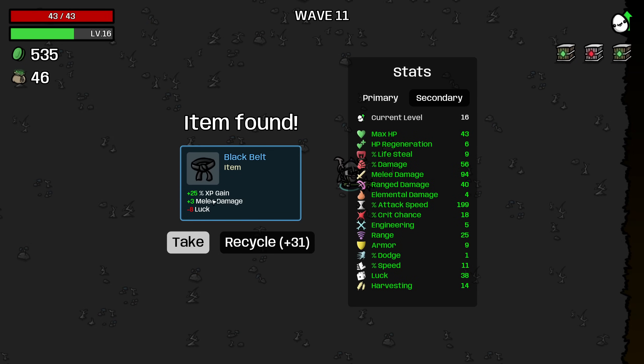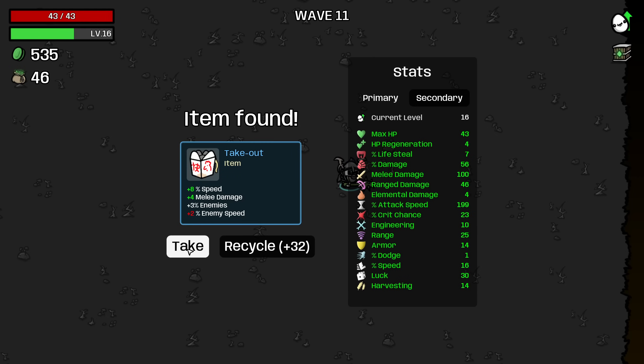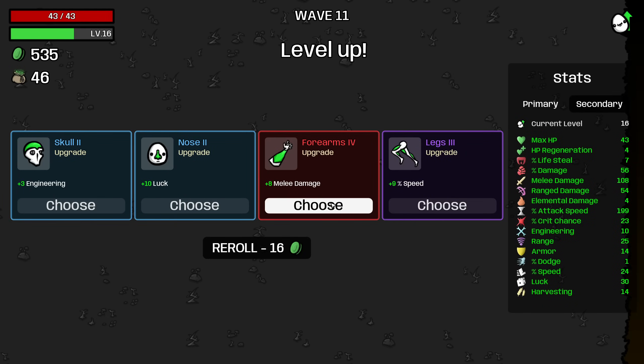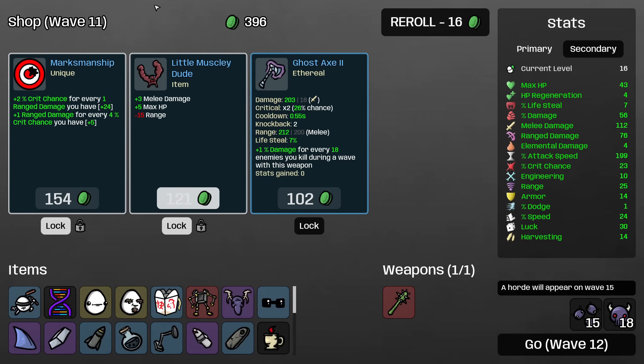I'll take the black belt. Obviously losing luck is a little painful, and we don't really need the XP gain at this point, but every little bit of damage that we get is so valuable for this build. I'll take the exoskeleton here as well. And the takeout, definitely — more enemies on the field. Eight melee damage, awesome. And then we are only getting melee damage here. So if I buy the mastery, we're going to lose six ranged damage, but we should gain 12 from buying the mastery because of the weird way that one-armed and generalists interact. So if I'm correct, after I buy mastery we should have 76 ranged damage, even though this decreases our ranged damage. Yes — so that's a fun interaction as well.